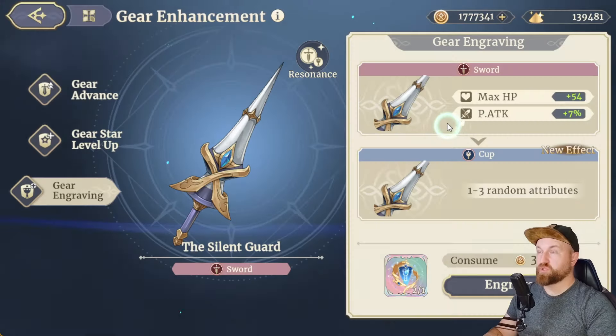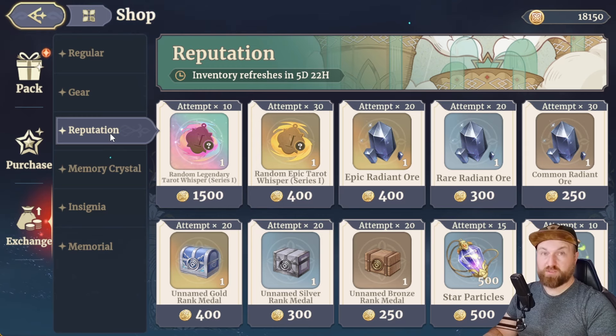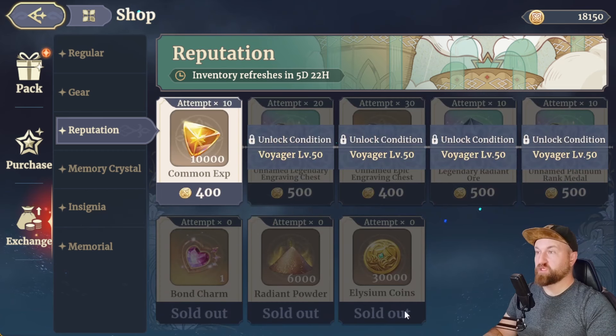Head over to your shop and go down to your exchange. From here, there are a few places that you want to go that utilize a currency that you actually generate in game. So if you go to your reputation — which you can get from your guilds as well as from gifting reputation to your friends list — you want to scroll down and actually pick up the currency that is available to you. This resets in five days, so by the time you watch this, it will still be around five days. Make sure that you're doing this before the monthly reset, because once the monthly reset occurs, you're going to be able to come back here and get more of the Radiant Powder and the Ethereum coin.